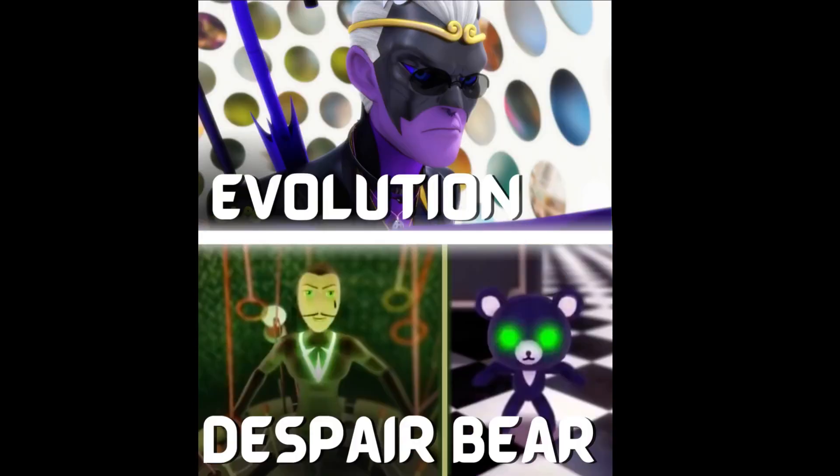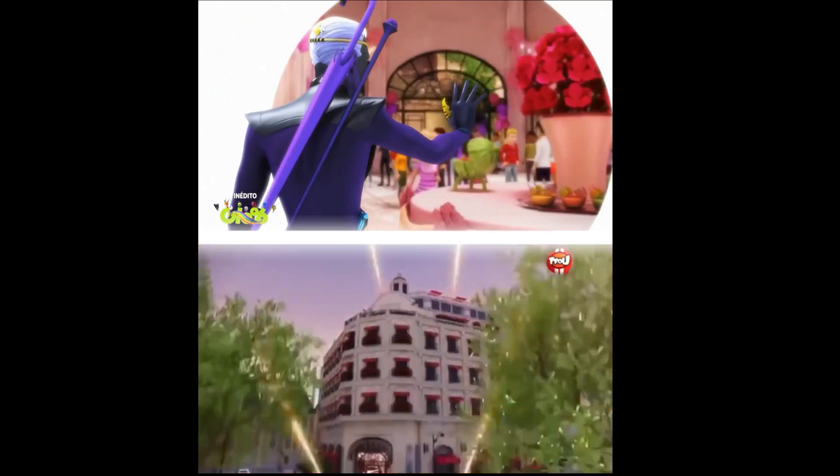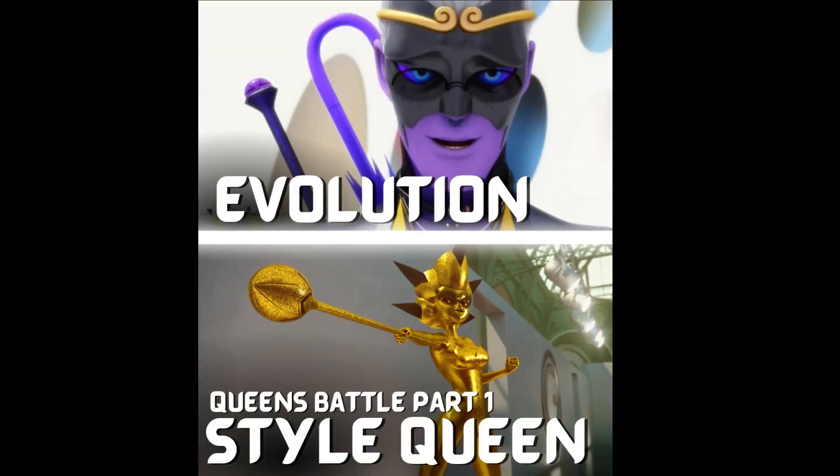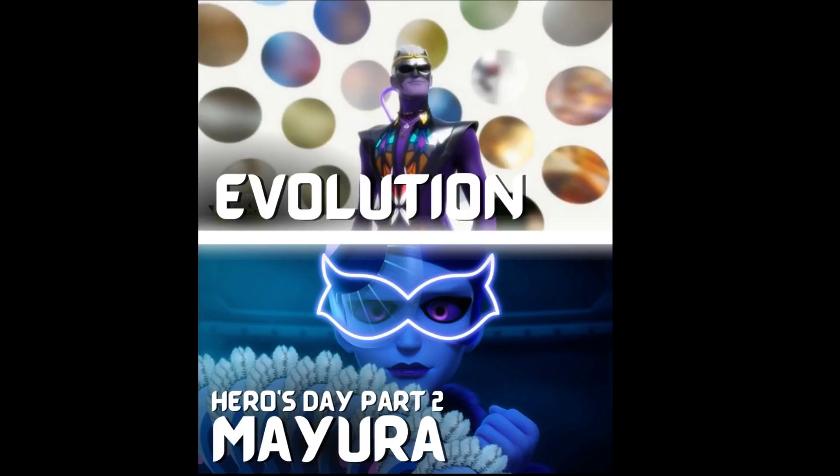We then have a quick scroll through Despair Bear, a quick scroll through a Christmas special, a little bit of Star Queen, and then Monarch heads to Hero's Day Part 2 Mayura.